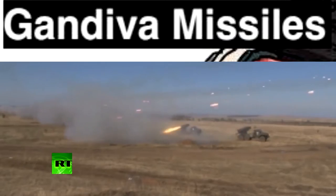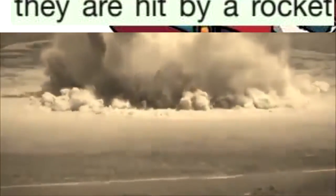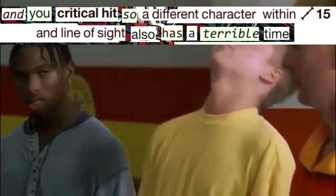Gandiva missiles: Cover, Line of Sight, LMA owner, Accurate, Seeking, Smart — they are hit by a rocket. And you critical hit. So a different character within 150 feet and line of sight also has a terrible time.